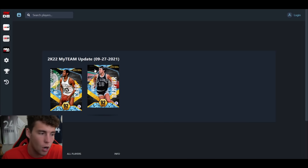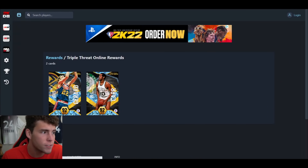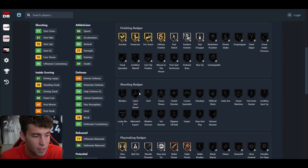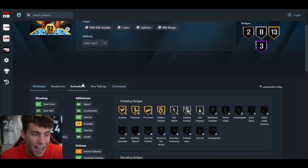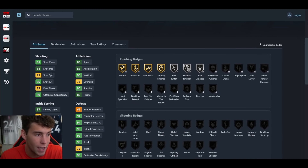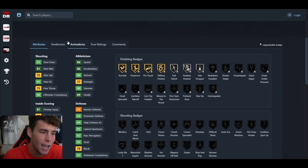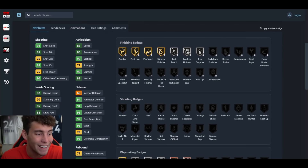Is Louis Dampier going to be worth grinding for? I would say no — if you weren't grinding for Ron Boone there's no reason to grind for Louis Dampier. Now for the Triple Threat online reward, we've seen Gus the Bus Gerard, and hopefully you were able to get him because he was very solid. Now we get ML Carr — he's 6'6", six-nine wingspan, three Hall of Famers, 13 on gold, eight on silver, two on bronze.